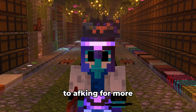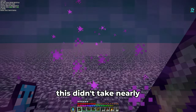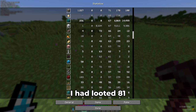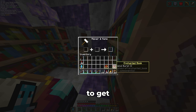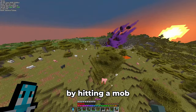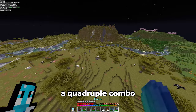It's time to get back to AFK-ing for more ominous keys, then looting more trial chambers to get the final two windburst books. This didn't take nearly as long as getting all the wolves — rather quickly I found these books with plenty of keys to spare. In total, I had looted 81 ominous vaults, which I think is more on the lucky side. I combined all four books to get the hardest enchantment to acquire — windburst three — and applied it to the mace. I wanted to get a combo by hitting a mob, flying with the elytra, and hitting another mob to create a whole chain. After some failed attempts, I managed to get a quadruple combo. That was pretty sick.